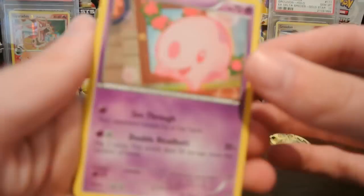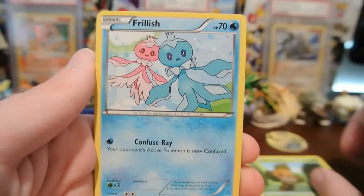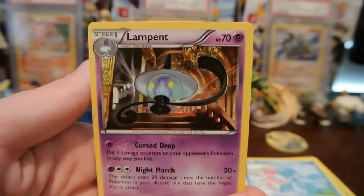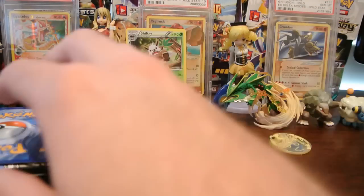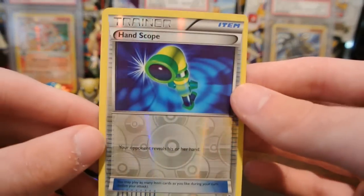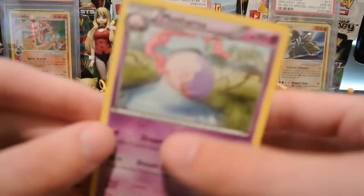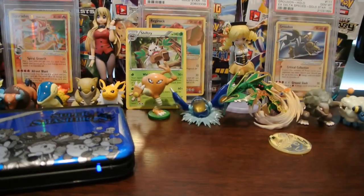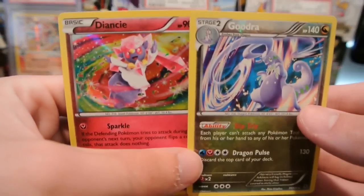Last pack here, the Mega Manectric pack. It has a Muna, Bronzor, Purloin, Sawaddle, Frillish, Versus Seeker again, Robo Substitute, and Lampent. So I don't think, unless the reverse is a Zubat, that I'm going to be pulling a wild card this week. My reverse is a Handscope — that is an uncommon, so no points there. And my rare is a Musharna regular rare. So I only got points out of the first pack, which is kind of disappointing. It's three points — not sure if that's going to be enough, but we will see.